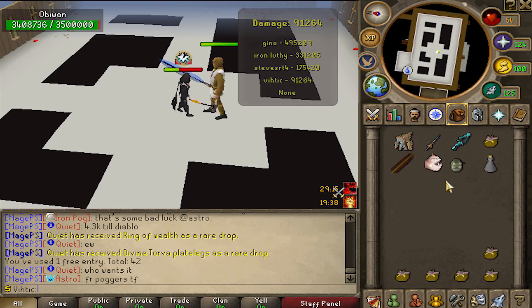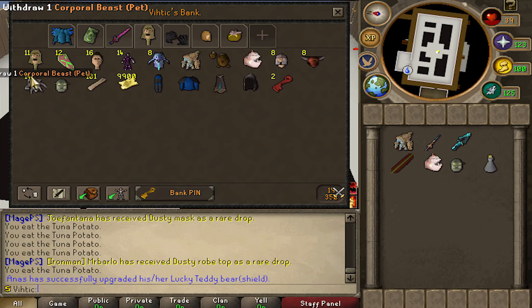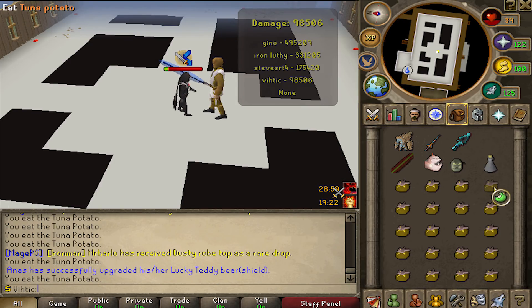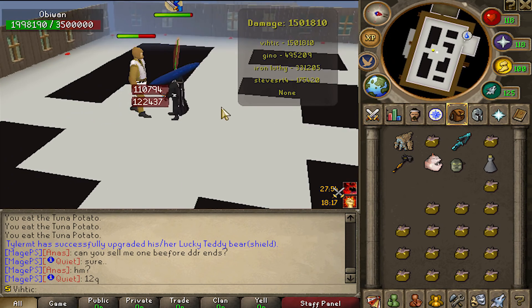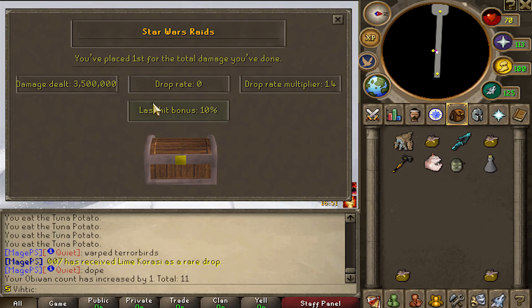Where is Flambede? He's gone. Summon the Flambede — heal me my son. You got the power of the force on your side? Well I got the power of anime on my side. Damage dealt: 3.5 million. We place first! Drop rate multiplier — give me that prize!